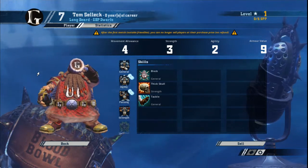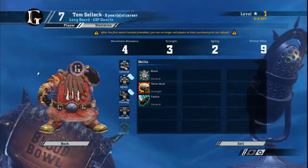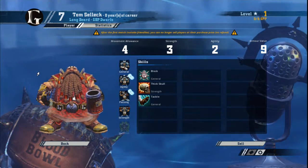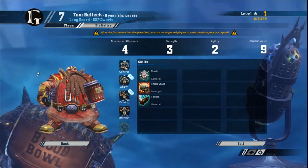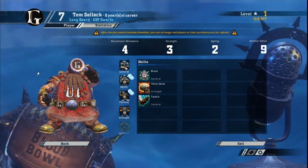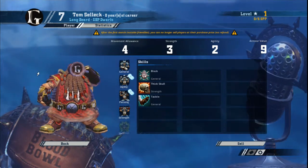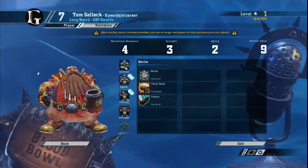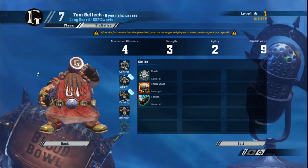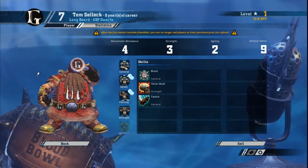The progression of your Dwarf players is straightforward, and the progression of the Longbeards is just as simple: Guard, Mighty Blow, and Stand Firm. Take them in whatever order you feel is necessary, but those are the 3 skills you want on your Dwarf Longbeards. I'd ignore doubles until you have those 3 skills. Diving Tackle, Dodge, Sure Feet are nice, but with Agility 2, agility skills are luxury items. For stat increases, take Strength any time it shows up — if you roll straight into Strength on your first skill-up, take it. You don't need extra armor, agility, or movement on a line Dwarf.